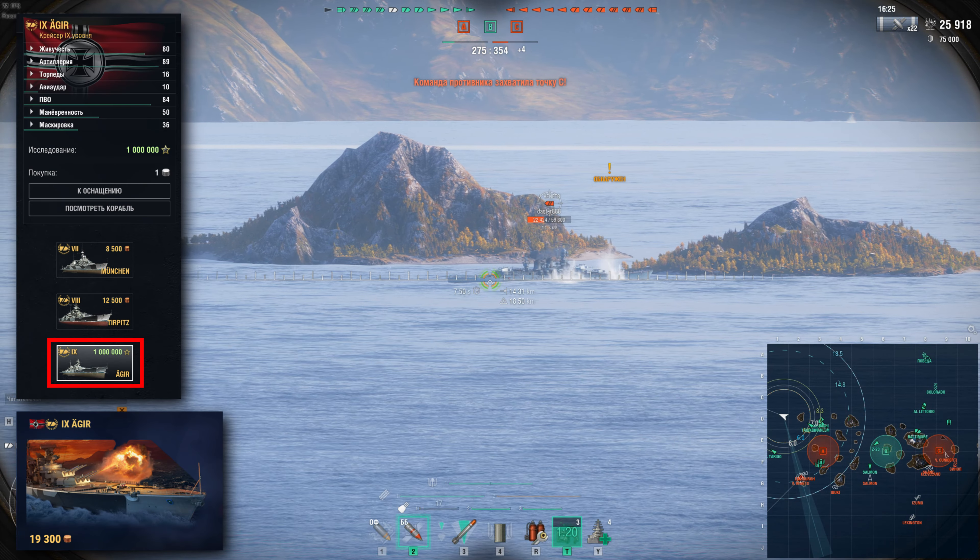Gun accuracy is best on Azuma, though Agir and Alaska don't fall far behind. Kronshtadt got quite the shotgun, making the Soviet cruiser the outsider here. Overall, accuracy and many other gun stats for these cruisers sit at an intermediate level between heavy cruisers and battleships. The gun traverse angles also stand out: Azuma and Kronshtadt have comfortable angles, while Agir and Alaska often have to take significant risks to fire all turrets. Even so, Agir has a clear advantage in armor, which we'll cover later.